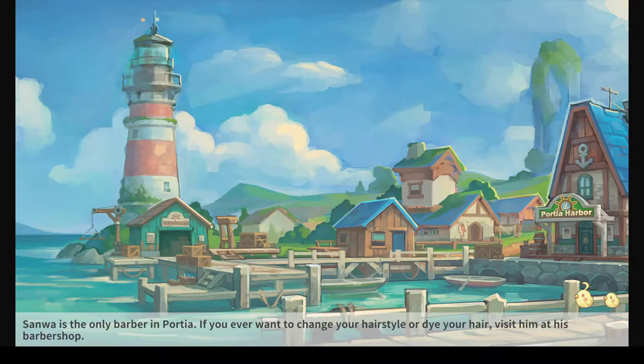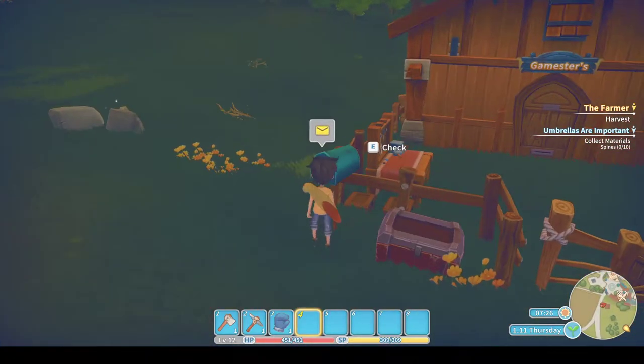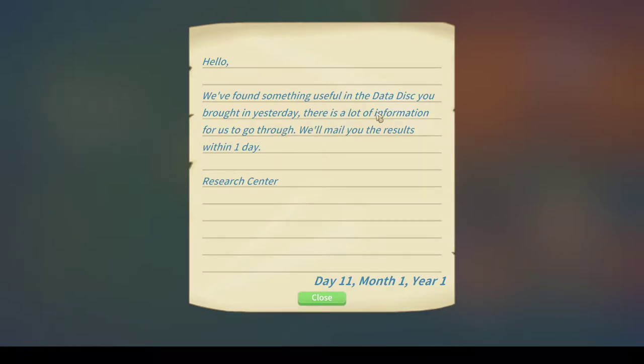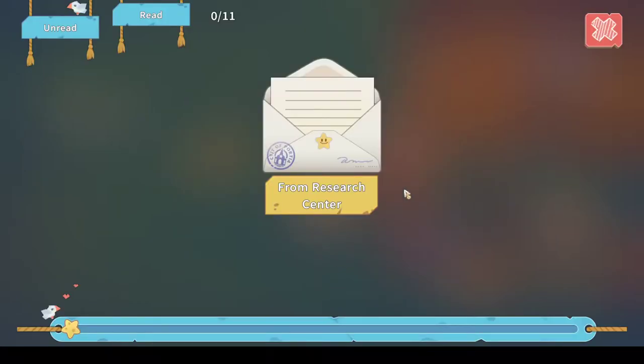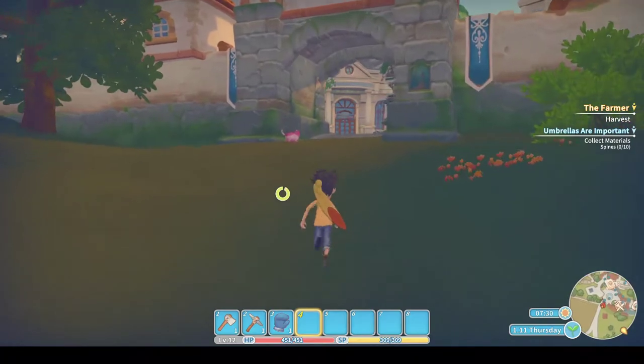For the 'Umbrellas Are Important' mission I need to kill sea urchins. Oh, they've got some mail — let's check that. In the last episode I handed in some data disks; this is something you want to do as regularly as possible. When you take in the data disks it'll take another day, but as you progress through giving them data disks, they give you more and more blueprints and recipes for your assembly station.